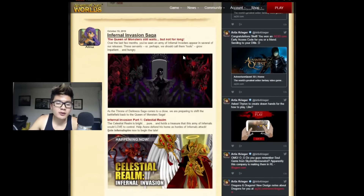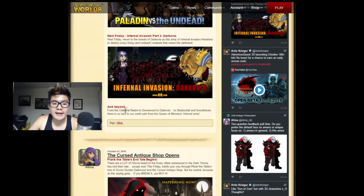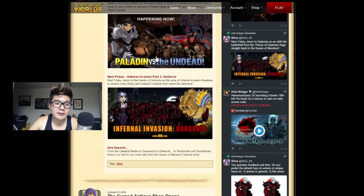There also is the Inferno Invasion Saga, which pretty much states all the invasions that have happened, and it says 'Beyond.' This Friday — or next Friday I mean — is going to be Darkovia, so there's most likely going to be a war there. Then later, Beyond — to Doomwood, to Darkovia, to Shadowfall, and Sword Haven — meaning it's going to be going everywhere. So let's get ready for that.